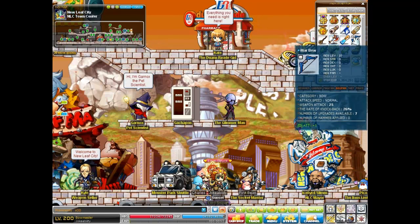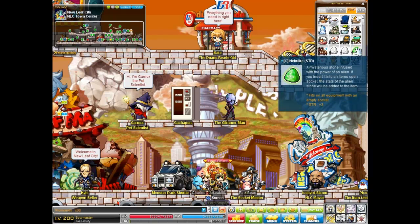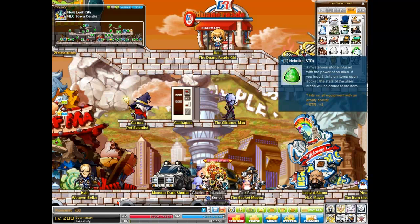It won't actually save it — it'll destroy it. So if you have a C or B nebulite and it's pretty good but not perfect, and you think you're going to cube more, don't put it on an item, because the only way you can change it is to just destroy it.